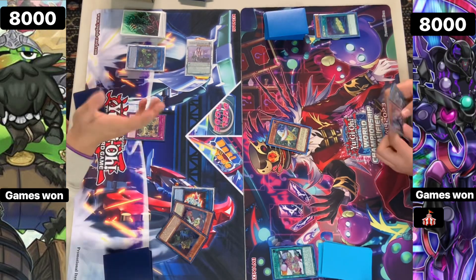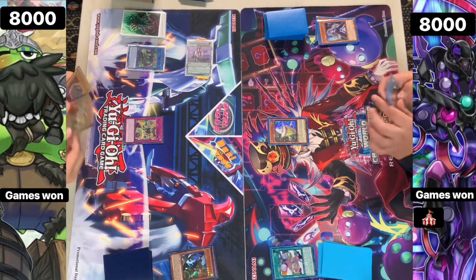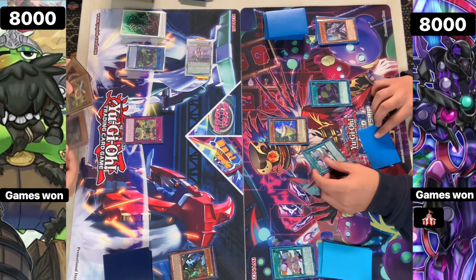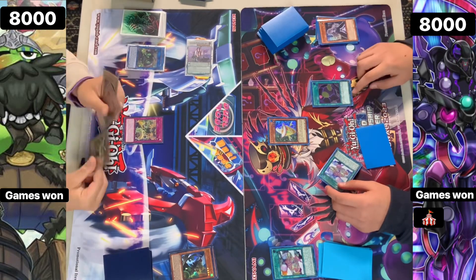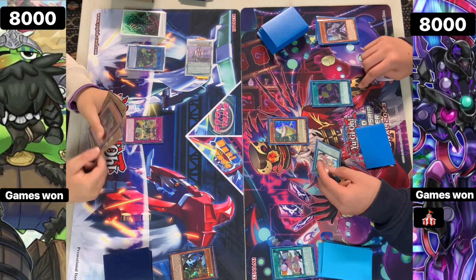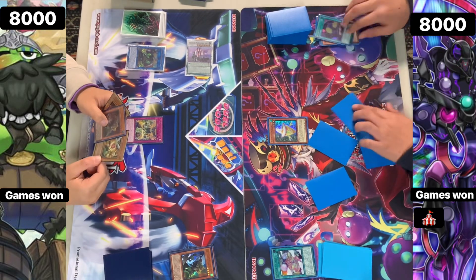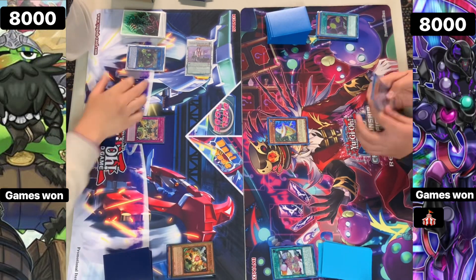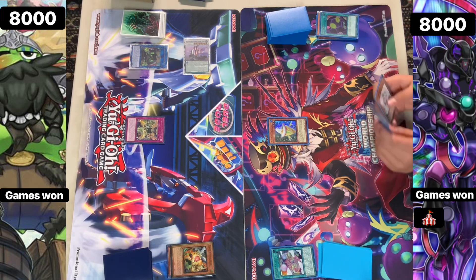We're going to see the Booty activate the effect, turning it into a different attribute, intending to Reborn out. They're going to chain the Bell. They're going to activate AI Contact, revealing the Field Spell in hand as well as the one activated, and they get to draw 3 cards - putting the others to the bottom of the deck and drawing 3. Essentially a plus 1. And then they get hit with a Droll. But they already drew 3 cards, not just 1.